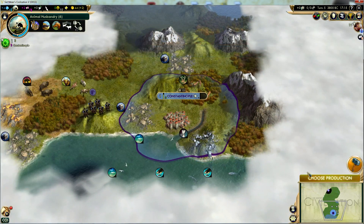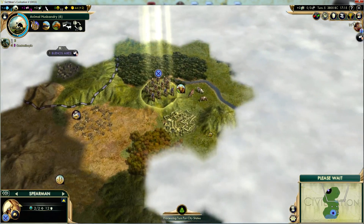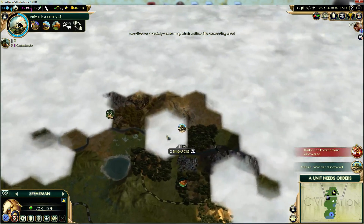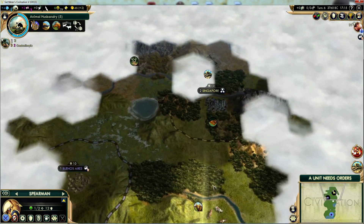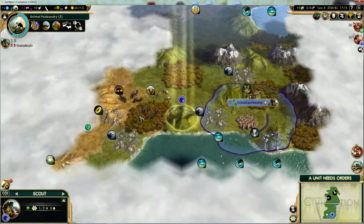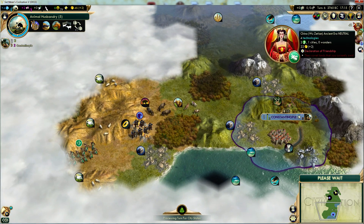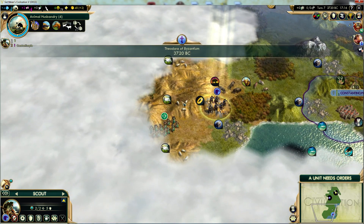One west and one east. There is the King Solomon wonder. First neighbor: China. They want our lands of course, especially since they're probably very close.